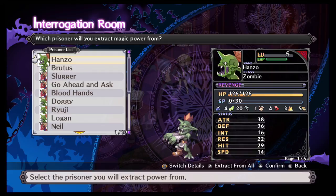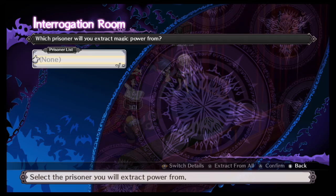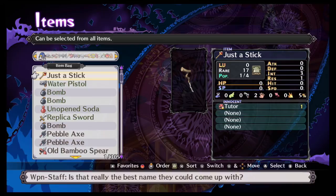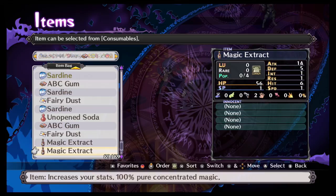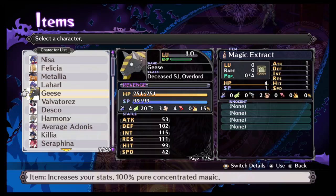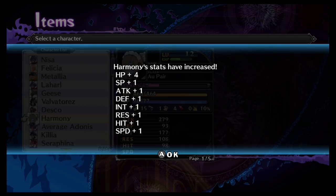You can extract them individually and it'll give you a magic extract, or what I typically do is extract them all together and get one item. Now there are two ways you can use these items - you can do it in town, which is not the best method. So we'll go ahead and use this one and use it on Harmony. You can see that you get all these skills and abilities increased by using this potion.